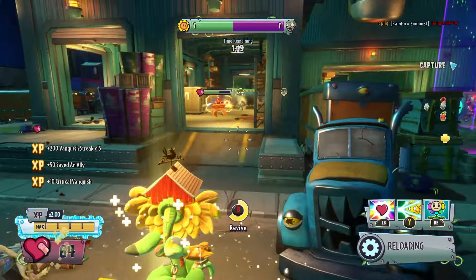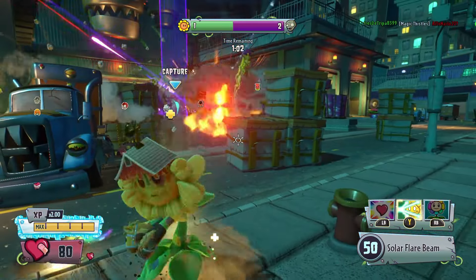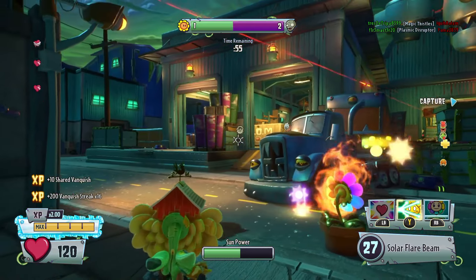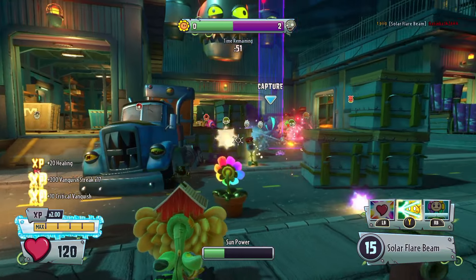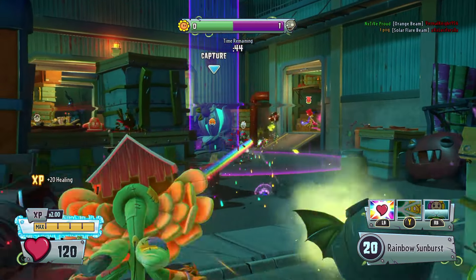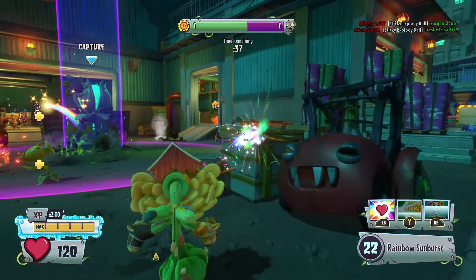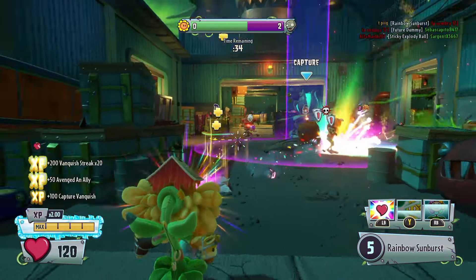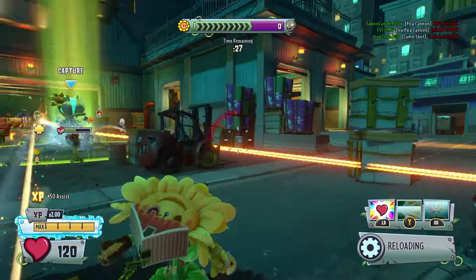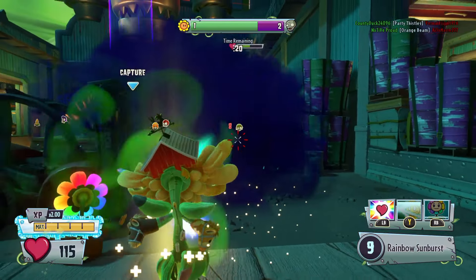As you saw I hopped away and was able to get the kill just because my movement was on point. I can run away from a Scientist — that's a big deal. I'm putting down the Heal Flower and using Solar Flare Beam to pick people off. That All-Star is definitely going to die. This Paleontologist has no chance against this — it's dead. I'm going for high-score games; on offense you want to wait until the very end before capturing.